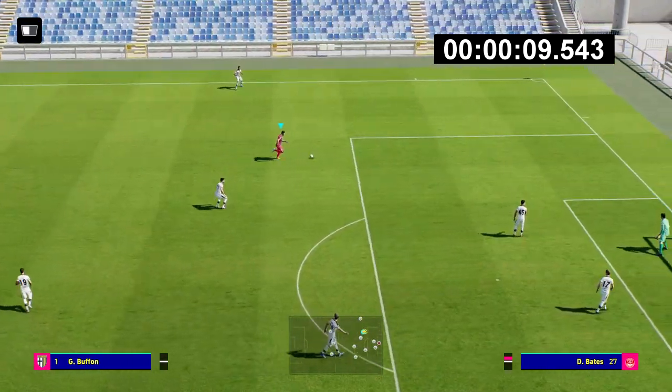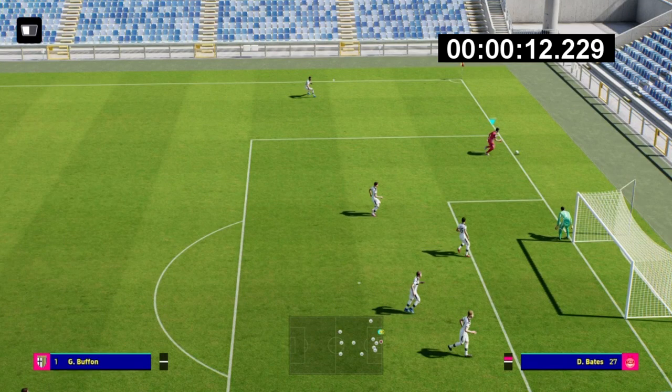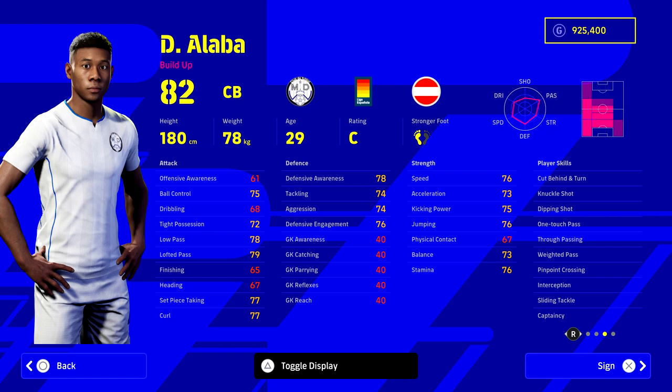Running in a straight line like this, every player is going to be as quick as they possibly can be. We're going to be doing a load of different tests and advanced tests — this is just an introduction to this series. David Alaba is next, so we're looking at his stats in Dream Team.